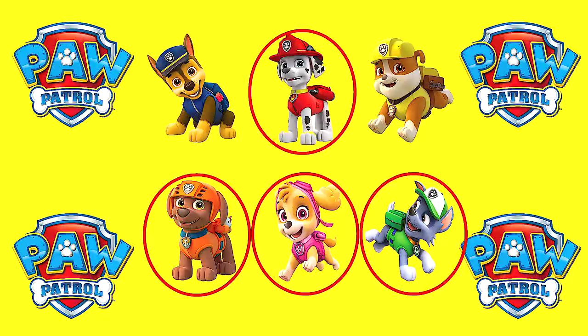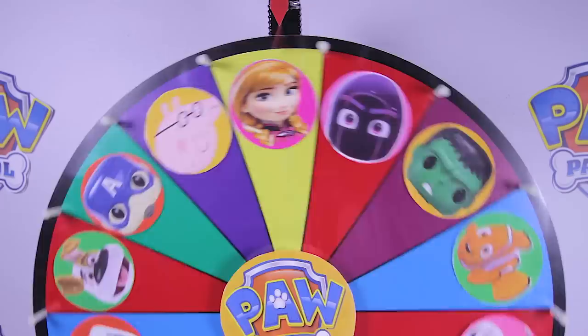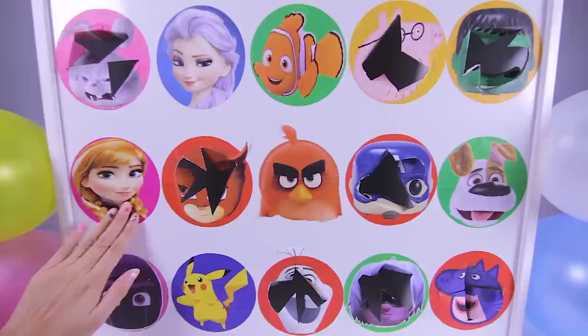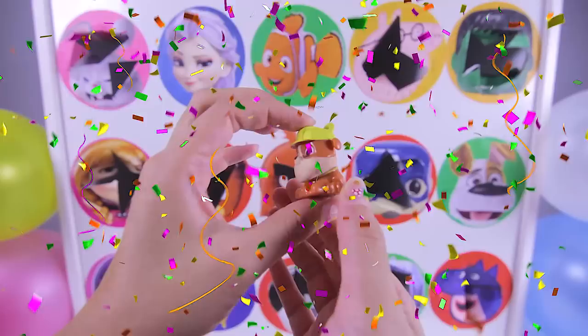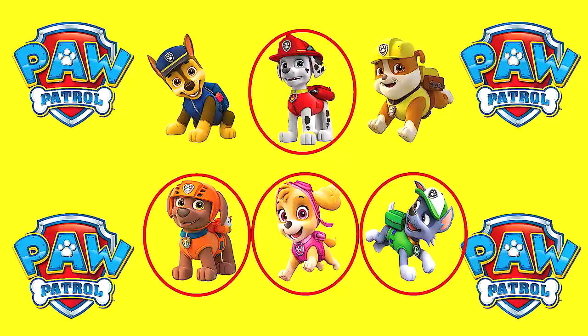Ok now that we found Rocky, we only have two more Paw Patrol toys left: Chase and Rubble. Ok it's time to spin the wheel. Let's see who it lands on. It's...Anna from Frozen. Anna is a princess and she is Elsa's younger sister. I wonder what surprise Anna left inside her circle. Ok Anna! Wow, it's another Paw Patrol Mashem — this is Rubble the construction pup! This is the third Paw Patrol Mashem we found in a row. The villains must be so mad that we are winning the game!